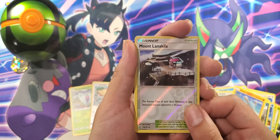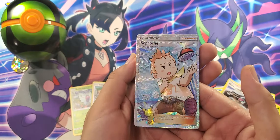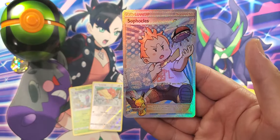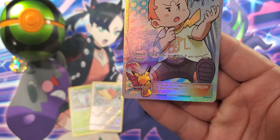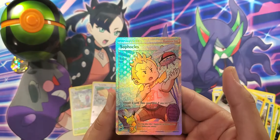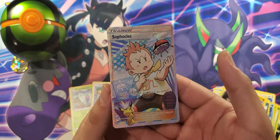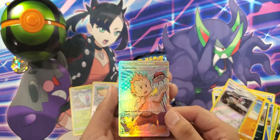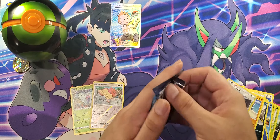Last but not least — look at that! Sophocles has a full art trainer card. There you got him, he's got a little Pika doll. I believe this is the second trainer full art that I've ever had. It's very nice. Who does not like full art trainer cards? One of the best full arts in my opinion.